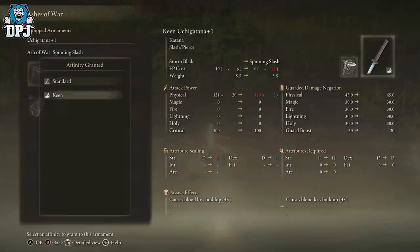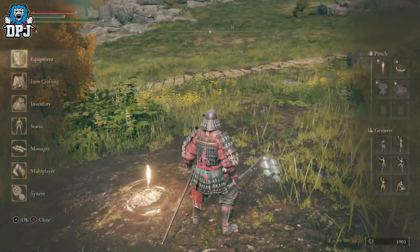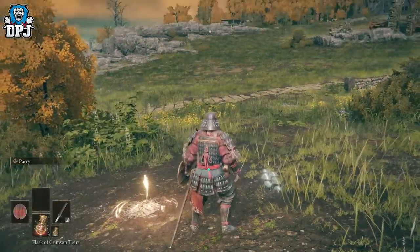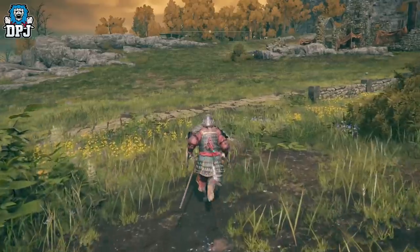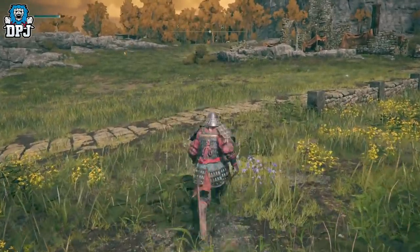Once you've applied an Ash of War to a weapon, by default it maps to the left trigger. To use them, you need to be in two-handed mode, especially with swords. This means having nothing in one of your weapon slots so you're just using that sword. If all of your slots on one hand are full, you will have to unequip a certain item and navigate to go into two-handed mode with just that sword equipped.